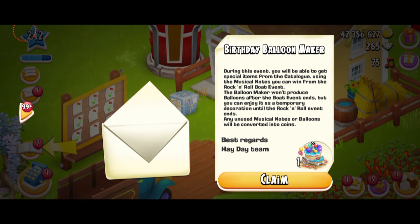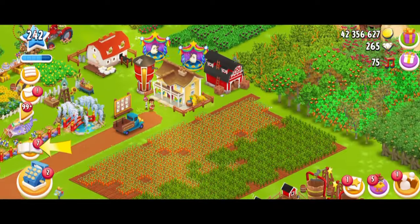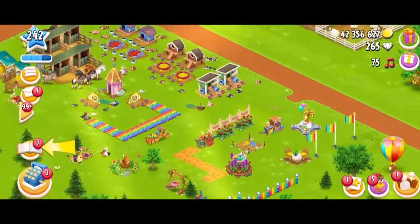So I just opened the package, and here we have the Birthday Balloon Maker. During this event, you'll be able to get special items from the catalog using the musical notes you can win from the Rock and Roll boat event. The Balloon Maker won't produce balloons after the boat event ends, but you can enjoy it as a temporary decoration until the Rock and Roll event ends. Any unused musical notes or balloons will be converted into coins, very much like the egg maker or the gift wrapping station. I'm just going to claim it and it's going to go directly into my storage.